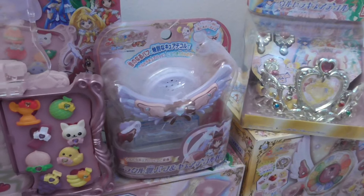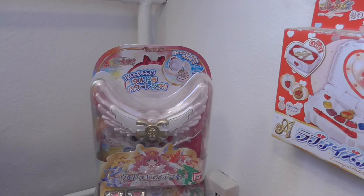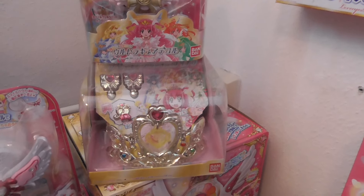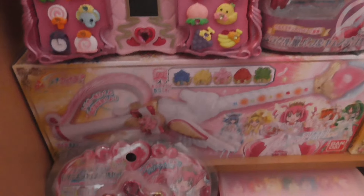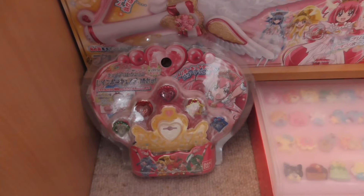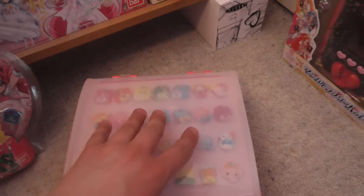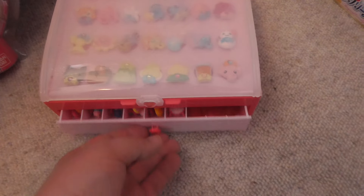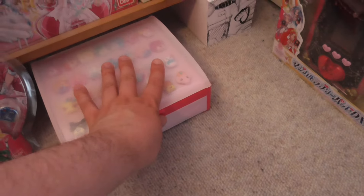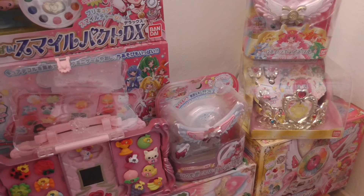There's the Ultra Happy Decor, the special Decor especially for the princess forms with the crown, and the Princess Candle. They have additional Decors for their power-up attack. The Royal Clock is down here. This is a collection box that you could order, and I put a lot of the other Cure Decors in here — there are still more inside. And this is all the stuff from the Cure Decor sets, including the jewelry where you can insert them. That's it for Smile Pretty Cure.